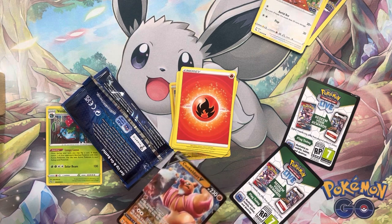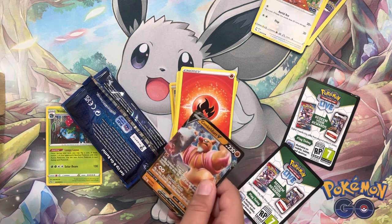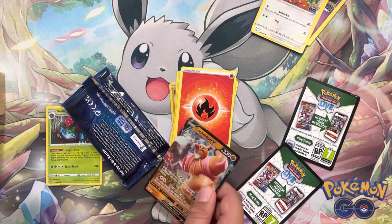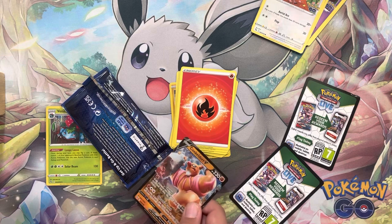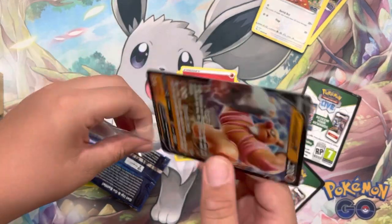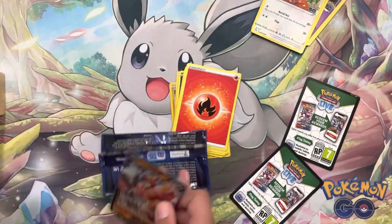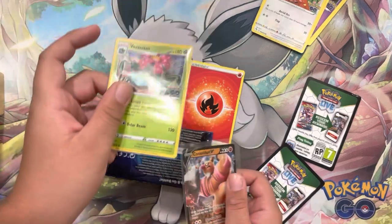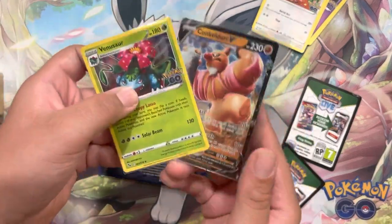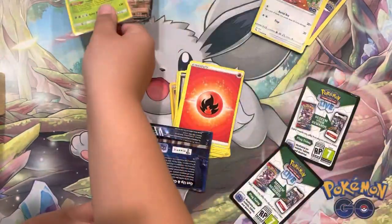I can't believe we got a duplicate V — that has never happened to me before. But you know, I ain't picky. So we got two good cards: a Venusaur with a holo, and this V. I think it's pretty good. So that's it for the card opening.